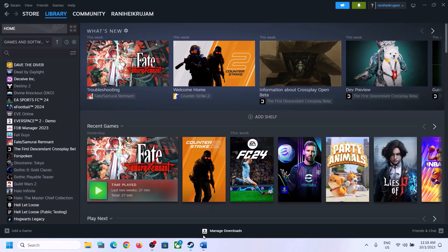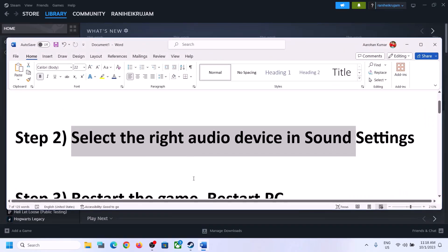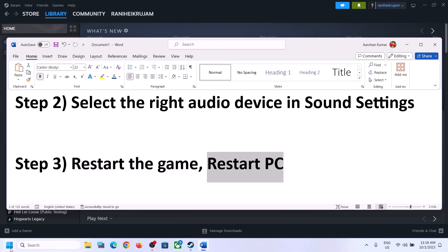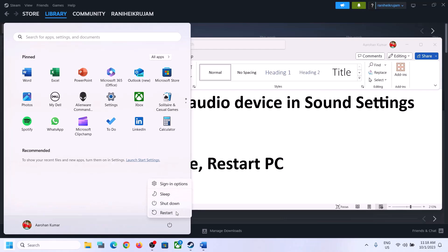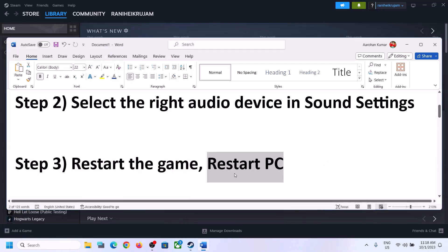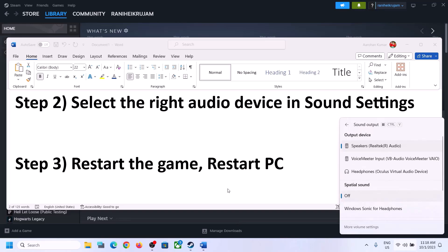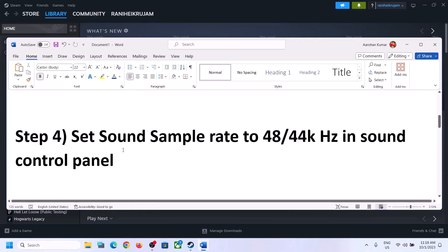Then launch the game and check. The next step is to restart the game — if the game is running, close it and launch it once again. If that does not work, restart your computer. After the system restarts, again select the right audio device, and then proceed to the next step.